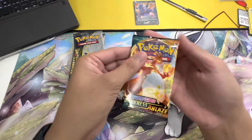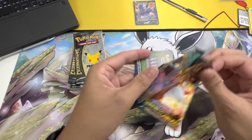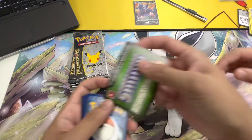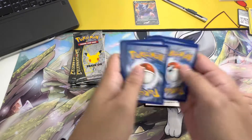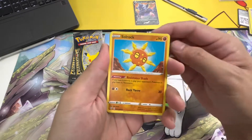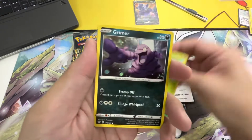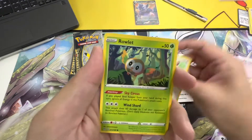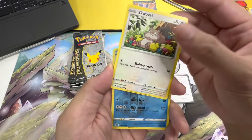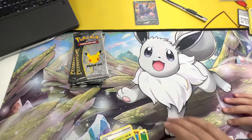Our last Darkness Ablaze pack before we start to open the Celebrations packs. Code card — one, two, three, four, energy, Swellow. Phanpy, Rhyhorn, Drampa. And a Snorlax — all right, nothing too exciting there.